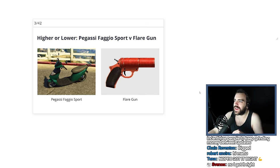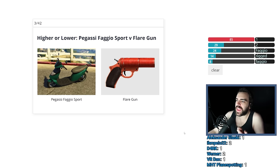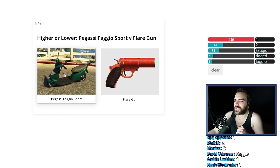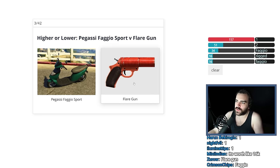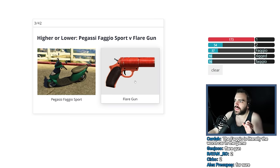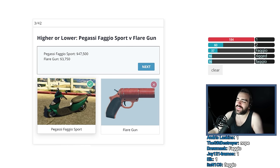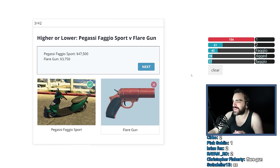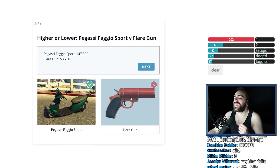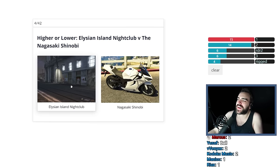Pegasi Faggio Sport versus Flare Gun. It has Sport in the name, so you assume it's worth a little bit more. The Flare Gun is an exclusive item for GTA Online, which makes me think it's expensive. But this can't be worth a lot — it's a little Vesper thing, so tiny. I think the Flare Gun is worth more, like $100,000, and this would be worth like $50,000. I got the price of the Faggio correct at about $50,000. $4,000 for the Flare Gun, really? But the Up-n-Atomizer was like $500,000. This is a building — it's an entire fucking building.